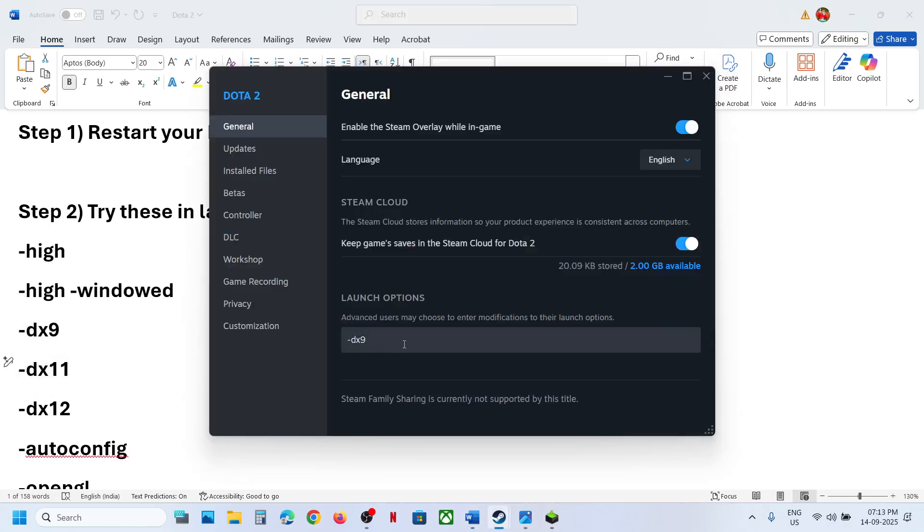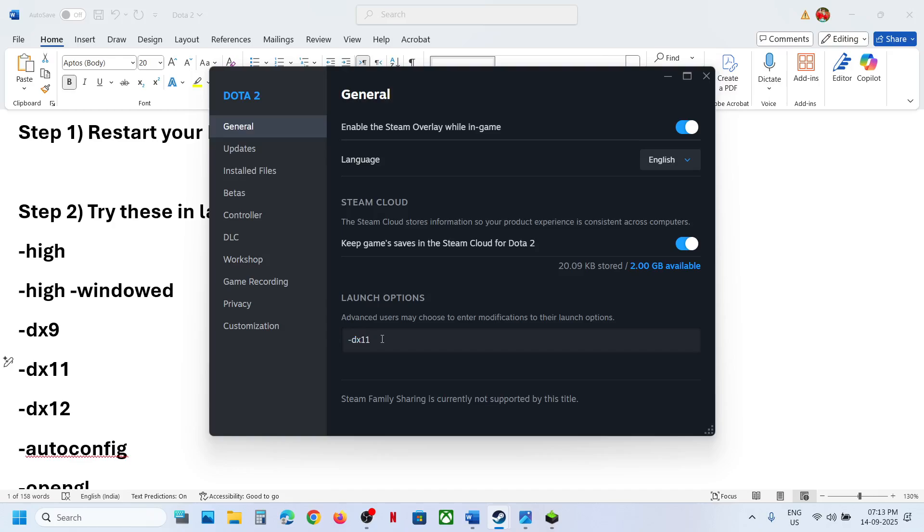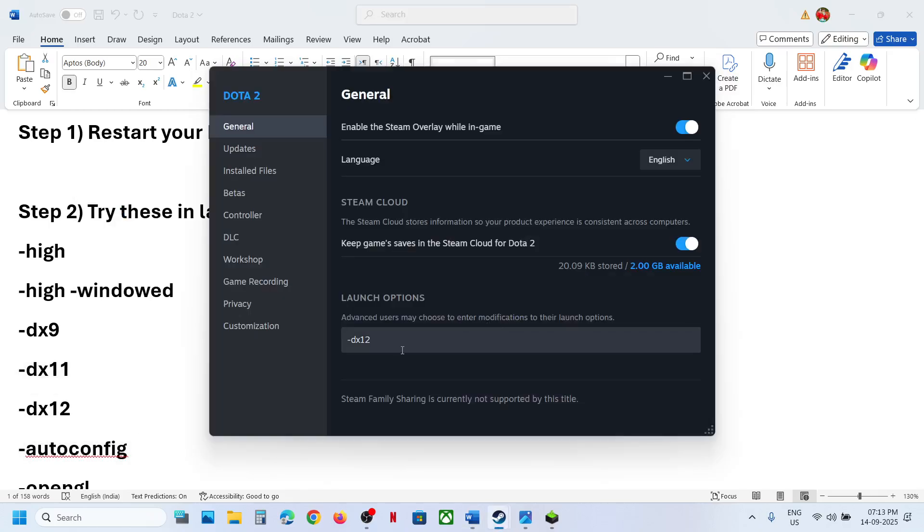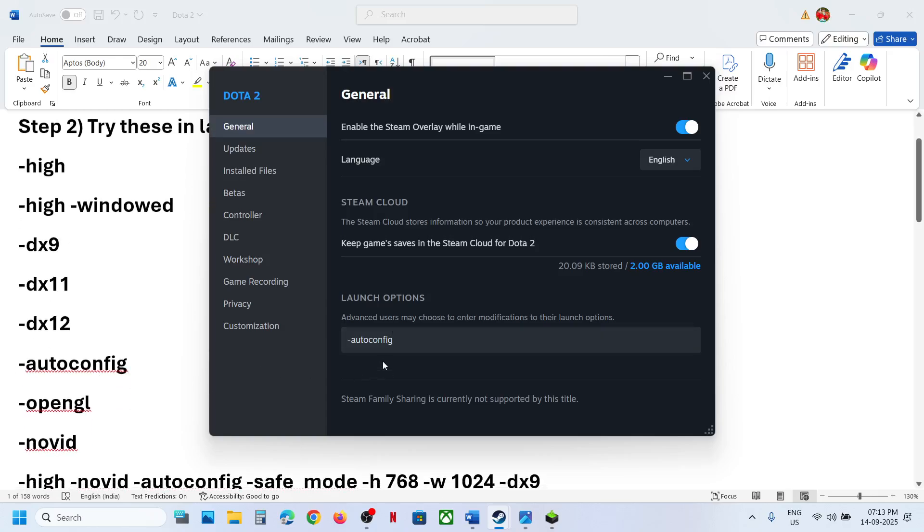If that does not work, type in -dx11, and then try -dx12. If that does not work, you can also type in -autoconfig. This has worked for many players so it might work for you.